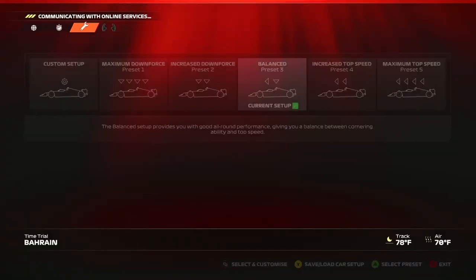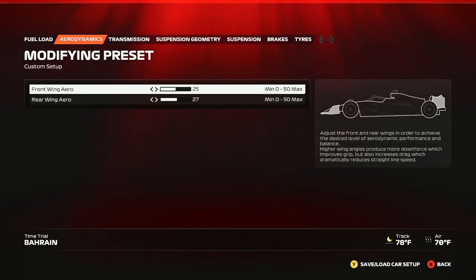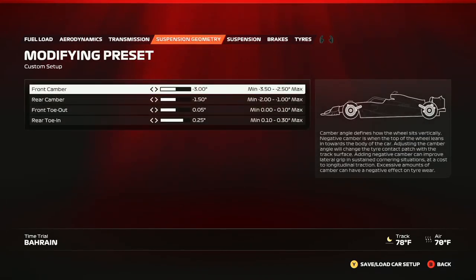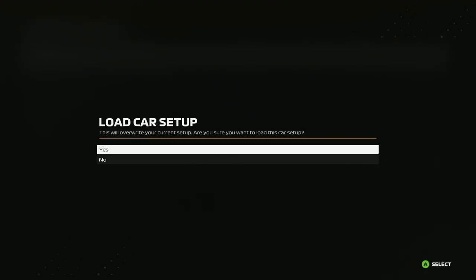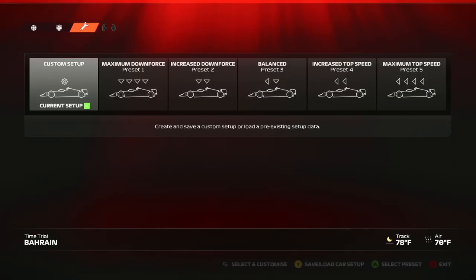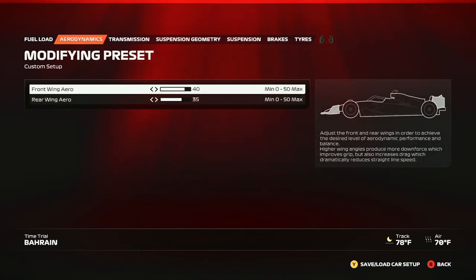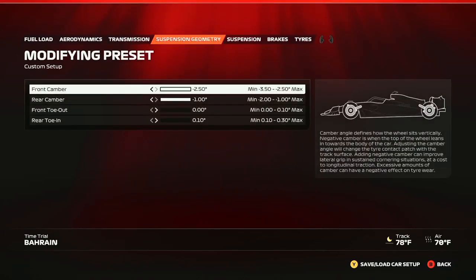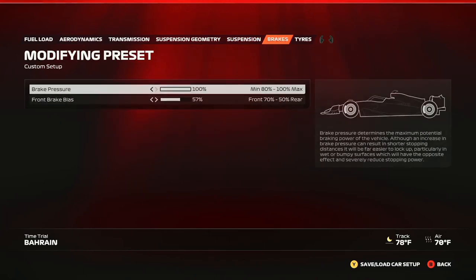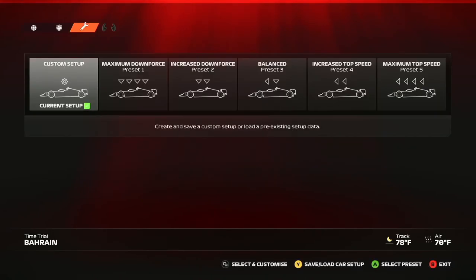Car setup is extremely important to getting faster in the F1 games. If you're using the base setups, you're really limiting the performance of the car. Once you put on a custom setup that's suited to the track, you'll be much faster, especially through medium to high-speed corners. I can link some websites in the description that give you a better idea of what to change — many have custom setups for certain tracks you can just plug in and notice a huge difference. Get familiar with setups and play around with what makes you faster.